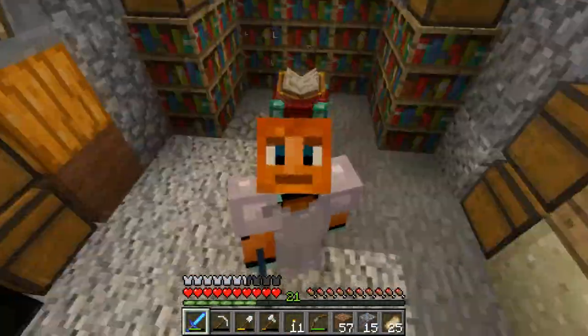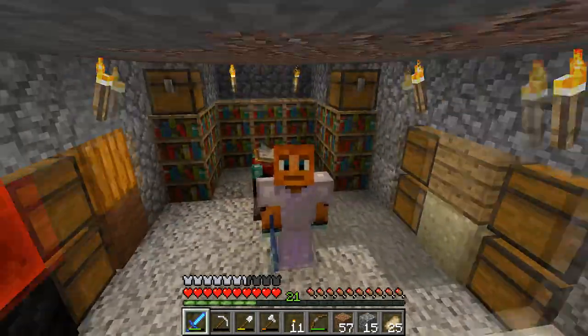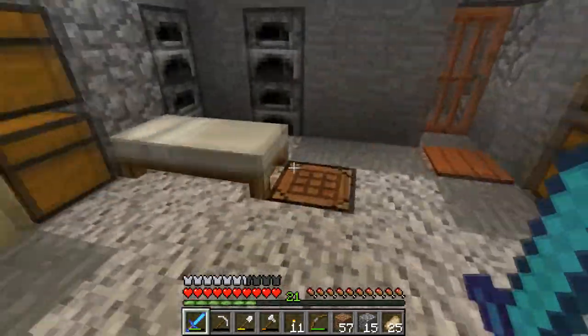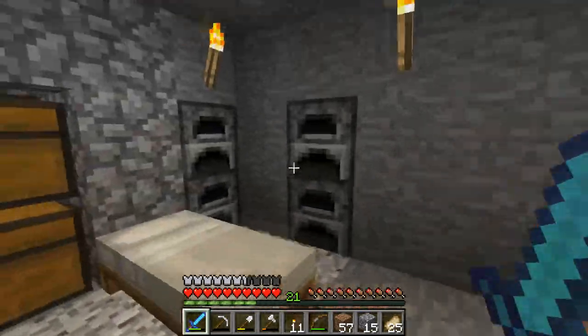Hey everyone, it's Nova and welcome back to another episode of Snapshot Survival, episode number four. We're starting things off in the base, which looks a bit different. Before, it pretty much just had a bed and a couple of chests laid around and a couple of furnaces.